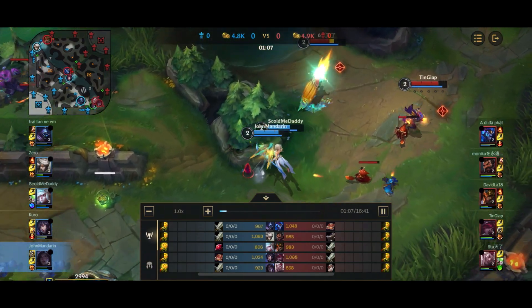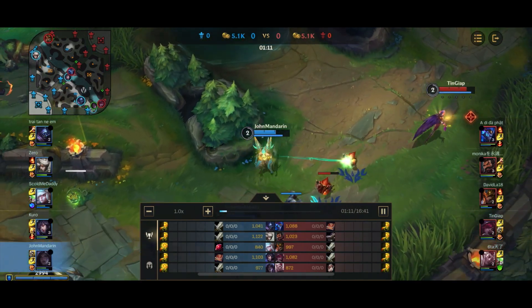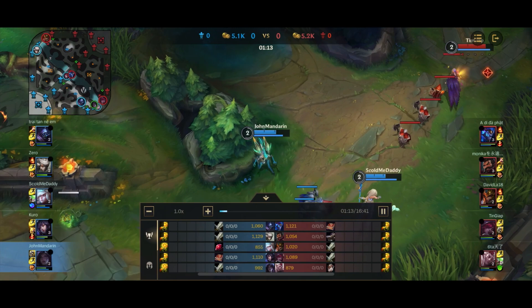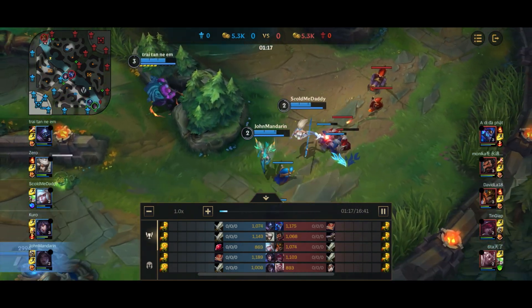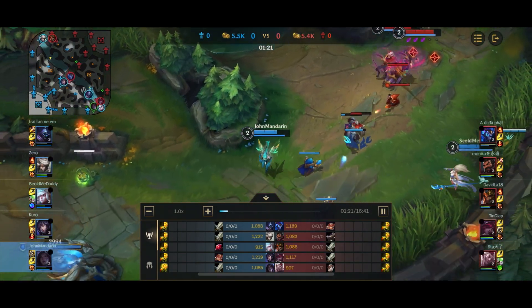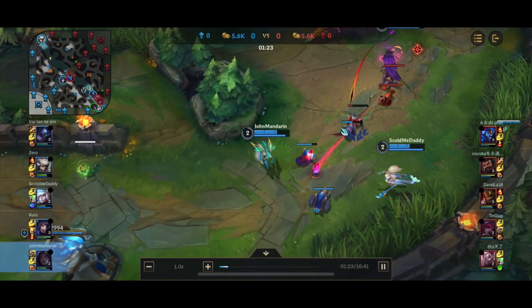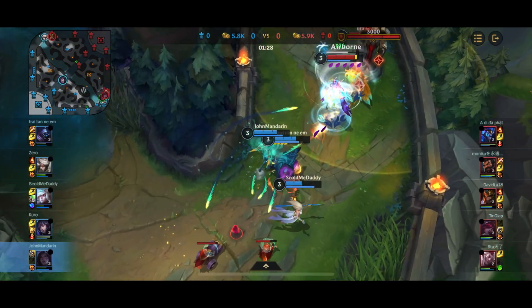So I do actually prefer the other build a lot. Whereas this build, you're just fully going for damage. If you think about it, having both Stormrazor and IE at the start gives you like 50% crit rate, 230% crit damage, I believe it's 20% or 25% attack speed, and like a whopping 95 AD. So that's huge damage when it comes to that aspect.